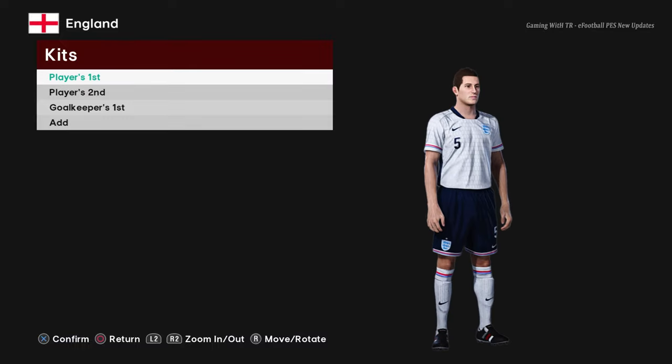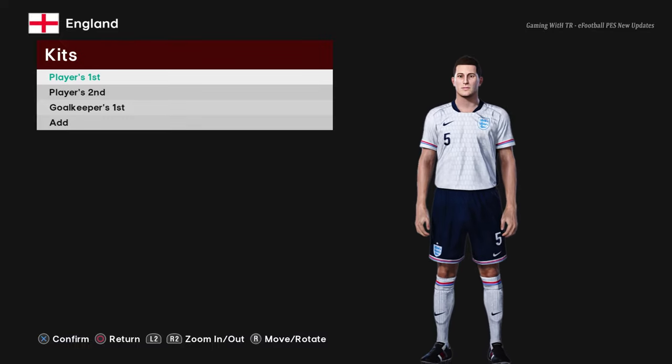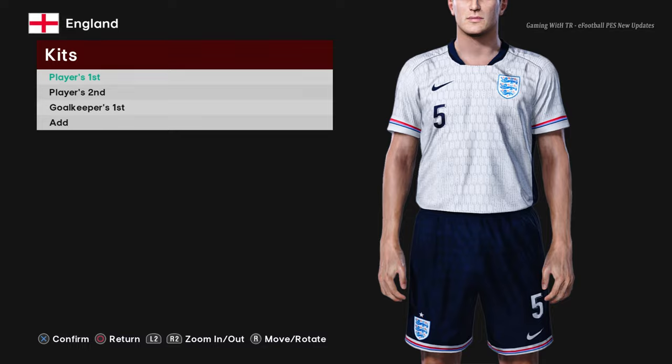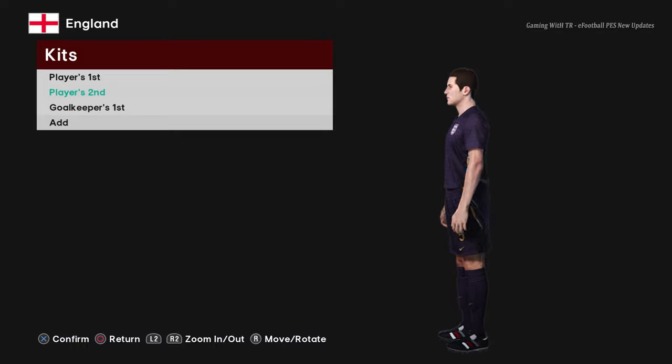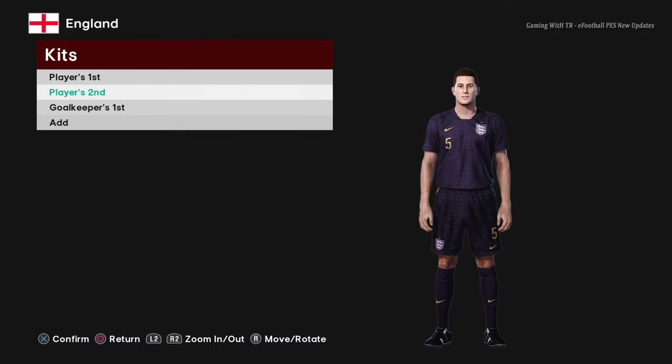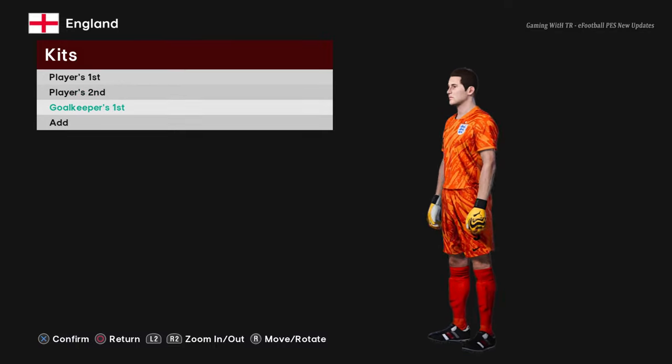Here is England — this is the England home jersey for Euro 2024, everything looks pretty cool. Here is the away version, which looks even cooler, and here is the goalkeeper version.